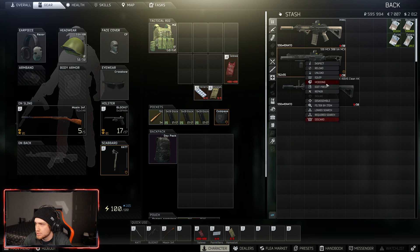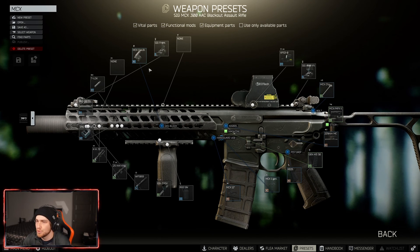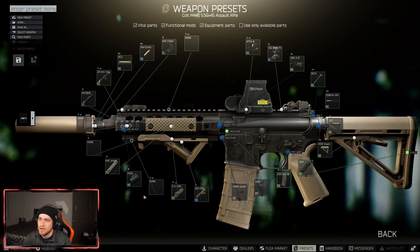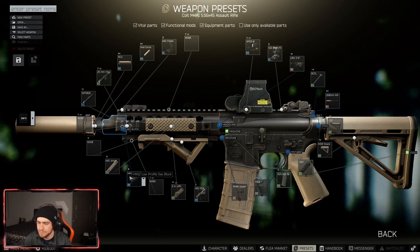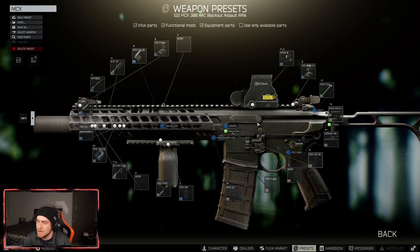The MCX doesn't have a lot of attachment options right now — this is kind of best-in-slot somewhat. Pricing for this build as it is, including some flea market prices due to my traders not being leveled up high enough: you're looking at around 200,000 rubles. If you had max level traders this would go down drastically. If you're level 40 it'll probably be cheaper for you to build, but just wanted to give you the price — 200k for this build.